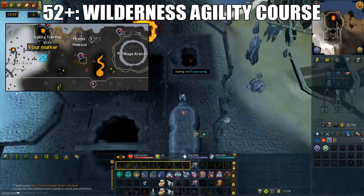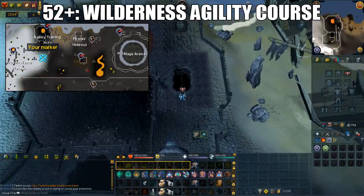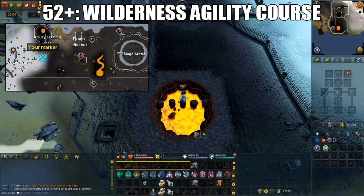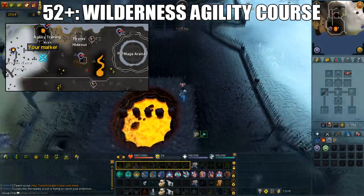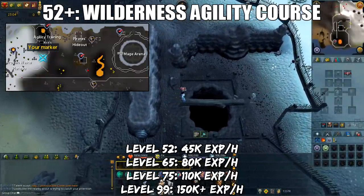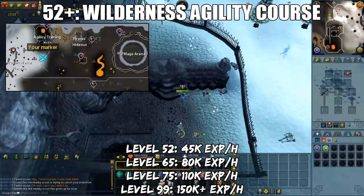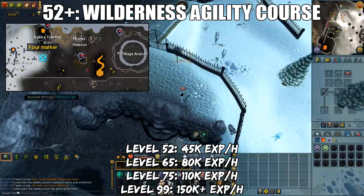Make sure you do not bring anything that you're not willing to lose. When you see a PKer, make sure you anticipate and freedom in order to avoid stuns. When you're traversing between the pipe or the hill, there is a chance of getting out of combat stance, so just lobby immediately afterwards. The XP rates depend on your agility level. At level 52, you'll get 45k agility XP per hour; at 65, 80k XP per hour; at 75, 110k XP per hour; and finally 150k XP per hour at level 99.